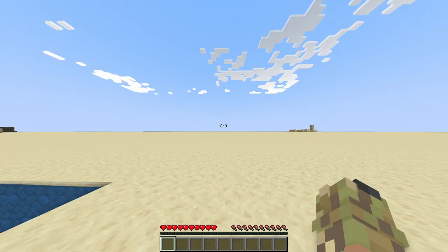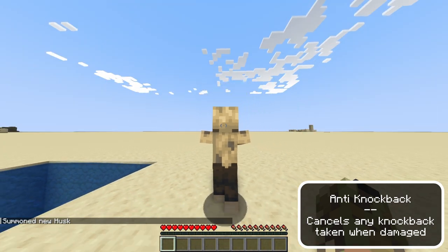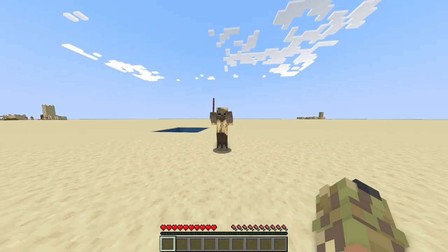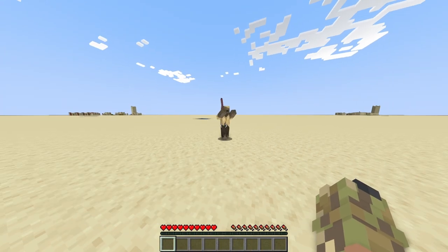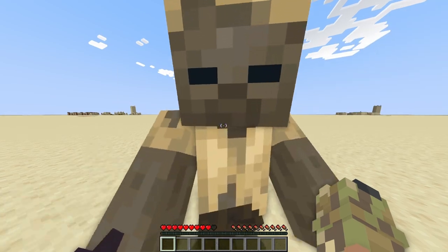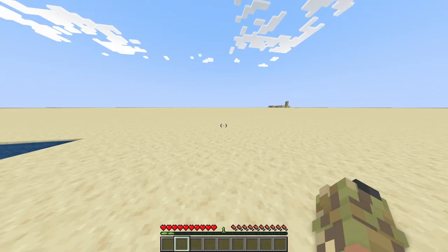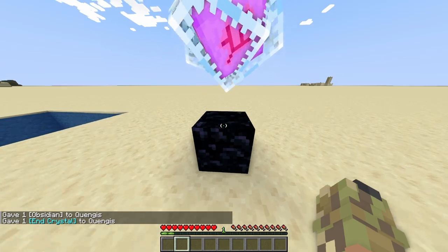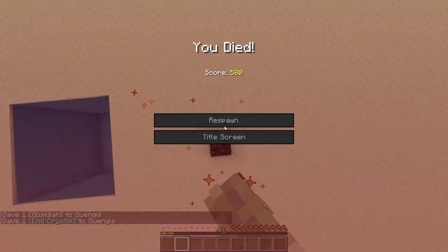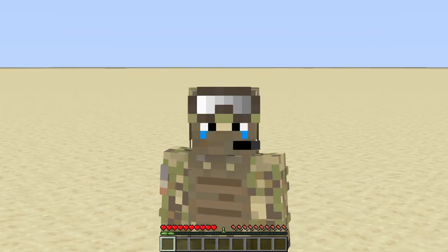The next hack is anti-knockback. I'm going to summon a husk with a knockback 10 stick to see how far it pushes me back without any knockback resistance. Let me turn on anti-knockback and see the difference — literally nothing. It can't push me back; it's just going to keep hurting me. This hack is almost perfect. However, if you use explosives, you will actually still take knockback. Other than that, that's pretty much it.